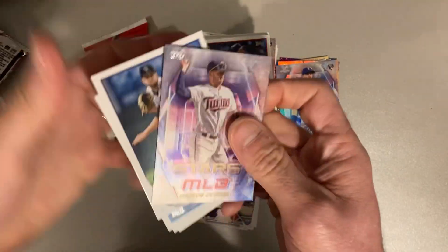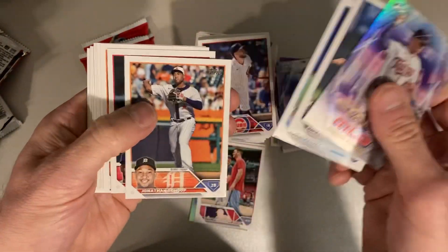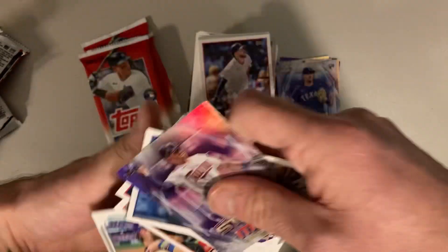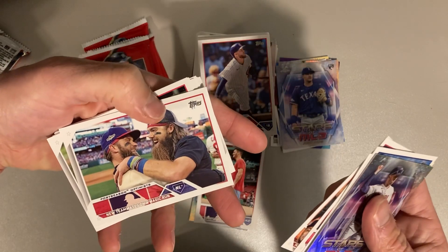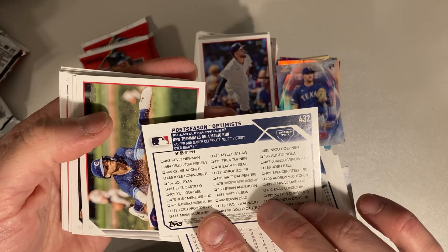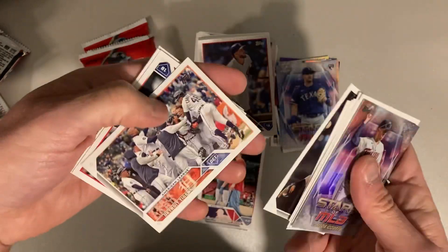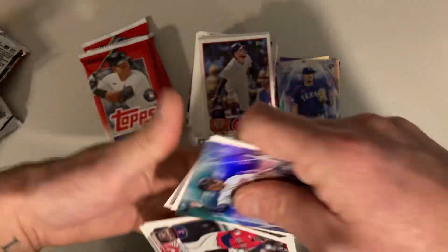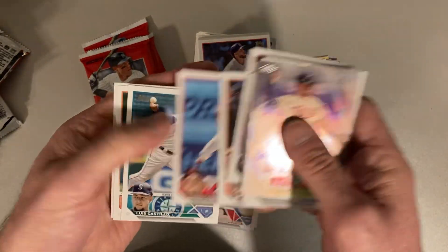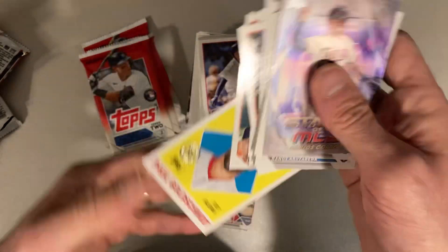Carlos Correa. Kyle Freeland. Randy Arozarena. Adalas Garcia. We've got Bryce Harper — and the other guy is Brandon Marsh. It's Carlos Santana. Tigers. Josh Bell. Luis Castillo. Javier Baez. And Paul Goldschmidt.